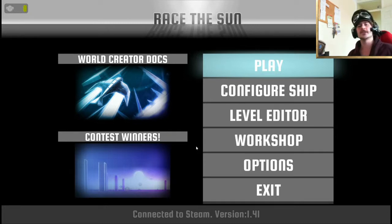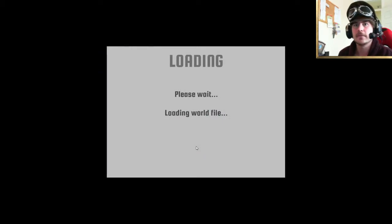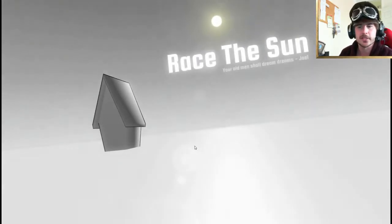Fairly simple game, all you need to do is go forward. Your ship is solar powered and you've got to make sure the sun doesn't set too much otherwise we'll slow down. You've got to also dodge obstacles, collect points. And all of that stuff too. So let's get straight into it.